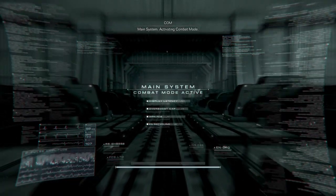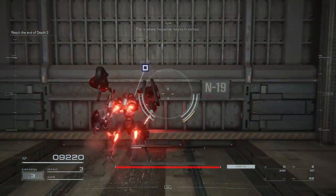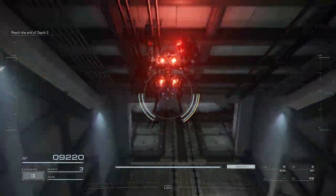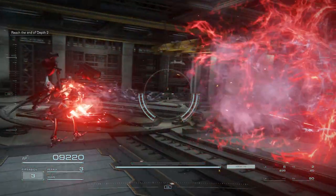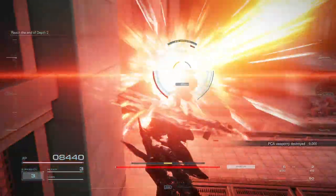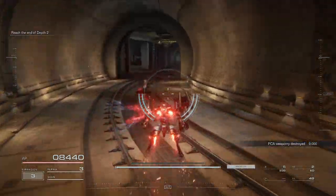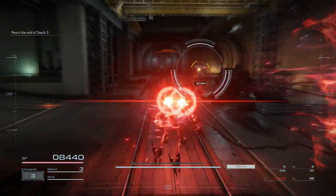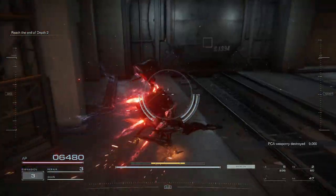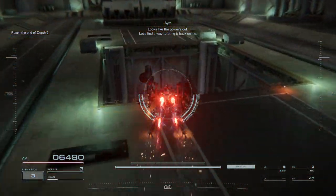Main system activating combat mode. Let's go, Raven. This is where the survey begins in earnest. According to the structural drawings, the route continues past this partition. Looks like the power's out. Let's find a way to bring it back on.